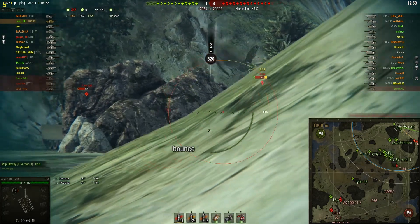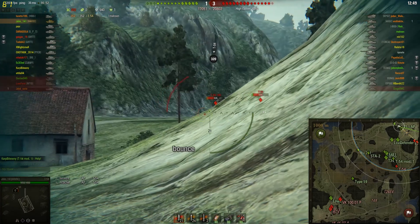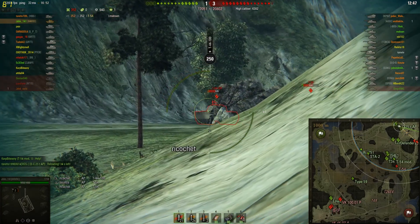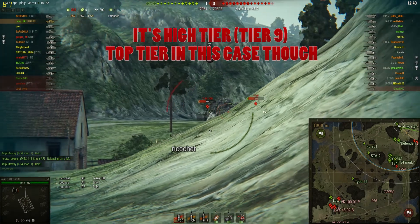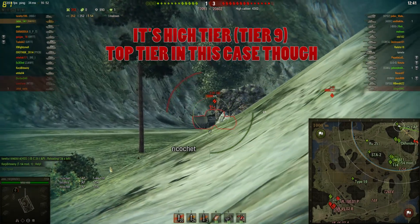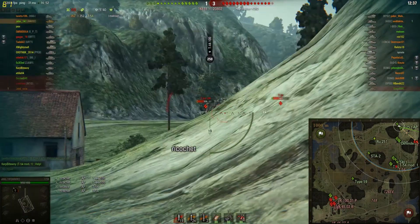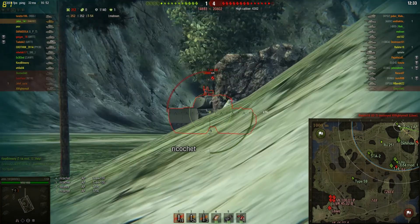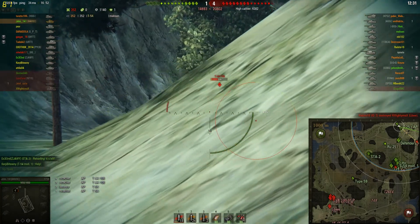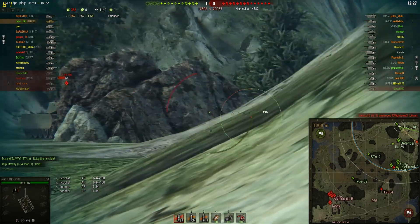Let me tell you what the T-54 is for people who just flew in from Mars. By the way, this shot was a very nice shot into the roof. So the T-54 is actually a top tier Russian medium. They have good armor, great DPM, good gun handling and pretty good mobility. They're just really, really good. They're great for brawling, which John is gonna show us.